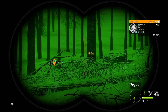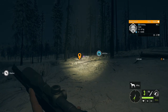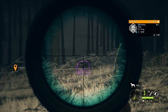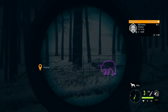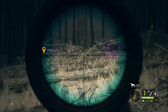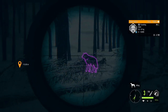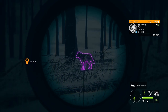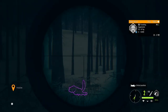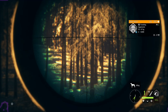The closer I get the harder it is to see them. It is smart to turn your light off at night if you're not using the night vision scope. When I turn my flashlight off I can see them a bit better at this proximity. Health starts to drop pretty quick.